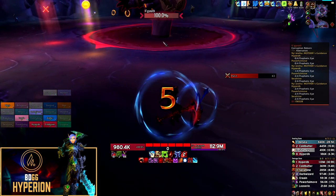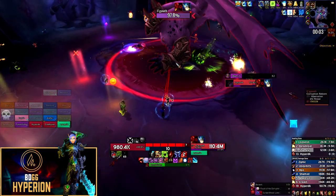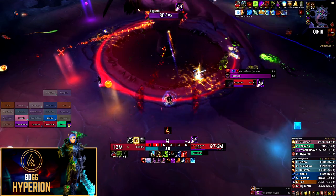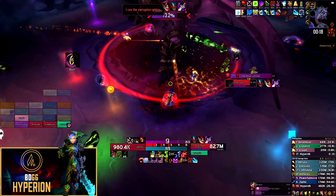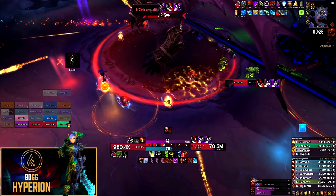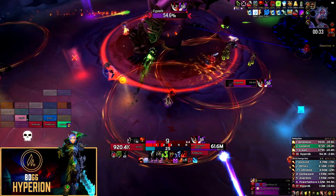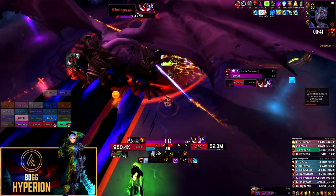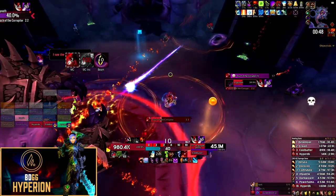There are two predominant strategies for this fight. The no dispel strategy involves never dispelling any Cursed Bloods off the raid, meaning after the first phase your entire raid will have the Cursed Blood debuff — which is quite risky because if one person dies it usually triggers a chain reaction wipe. The big benefit is that healers never have to worry about dispelling, and the mind control mechanic gets completely ignored because players with Cursed Blood are not eligible to be mind controlled.